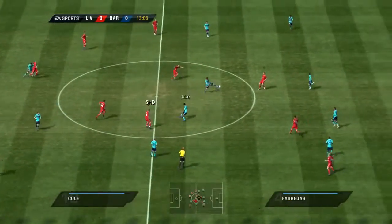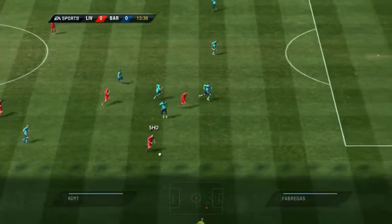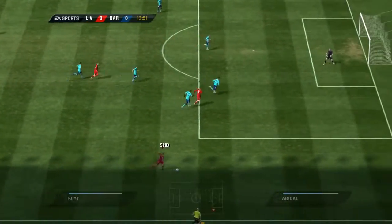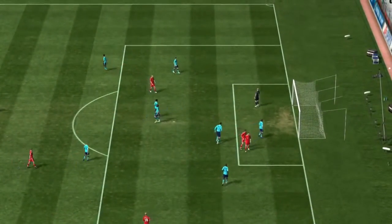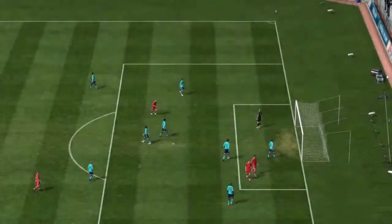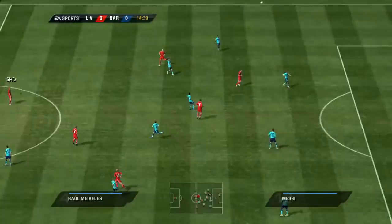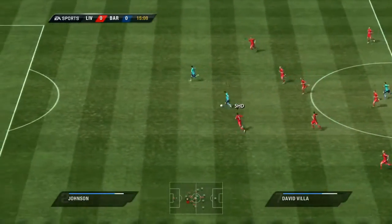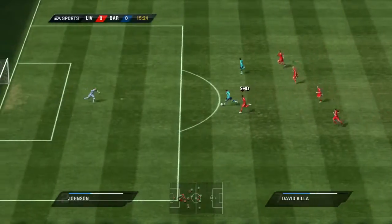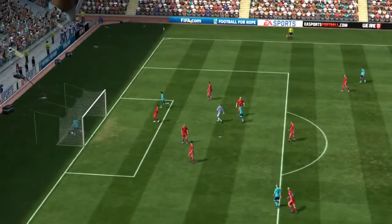Steven Gerrard. Cesc Fabregas. Here's Kite. Now he does have a chance to get in across. Very good try here, skimming past the post. It could be for Vier — the goal is there for the taking.